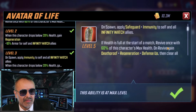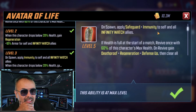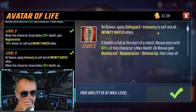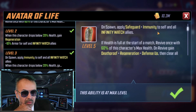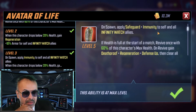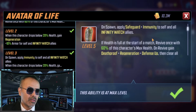His passive is nuts. He gets safeguard immunity for self and all Infinity Watch allies as soon as he spawns, so you're getting it either way. If you start with him at max health, you're going to be able to revive with 60% of his max health, which is pretty big. Plus you get death proof, regen, and defense up.